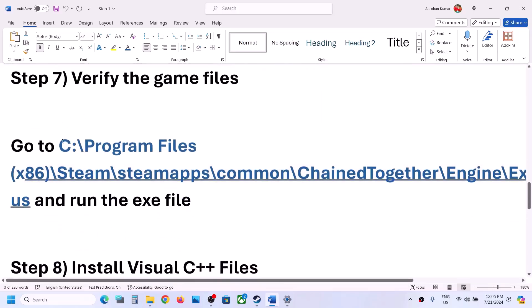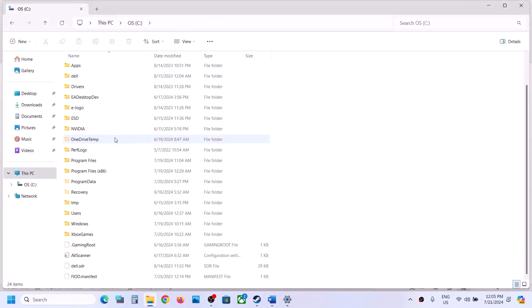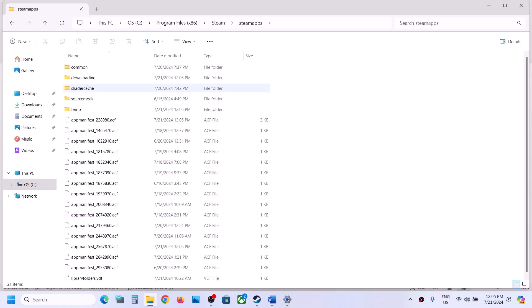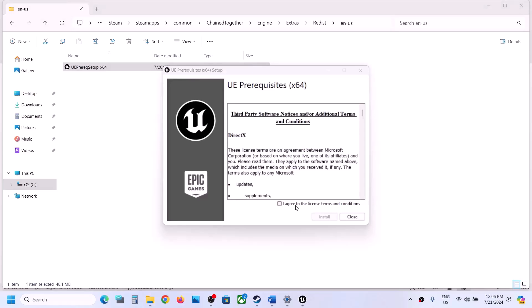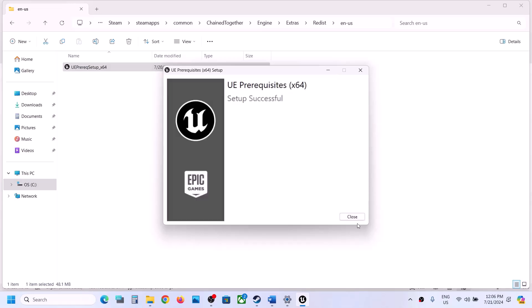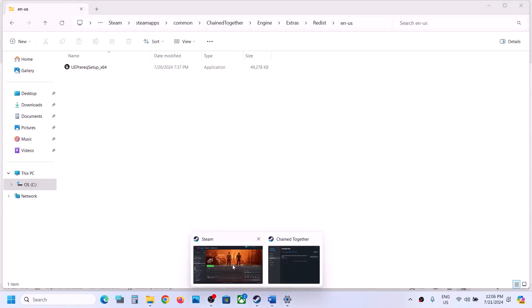Now go to the game installation folder: open This PC, C drive, Program Files x86, Steam, SteamApps, Common, then the game folder. Open the Engine folder, then Extras, Redist, and the UE5 folder. Right-click the installer and click Run as Administrator, click Yes to allow, then click Agree and Install. Once done, try launching the game. If that does not work, restart your computer and then launch the game and check.